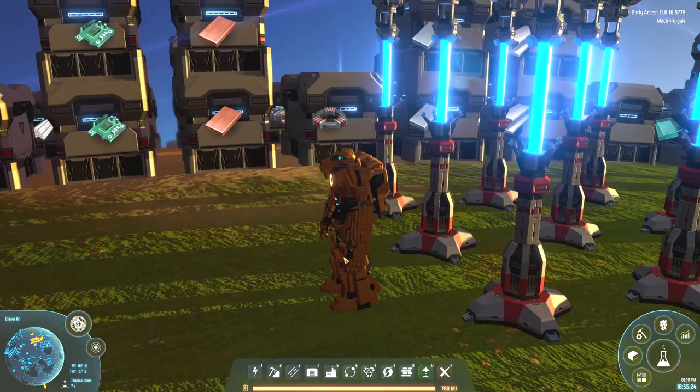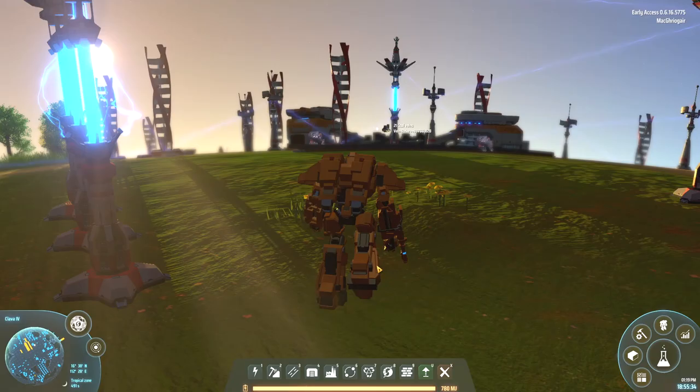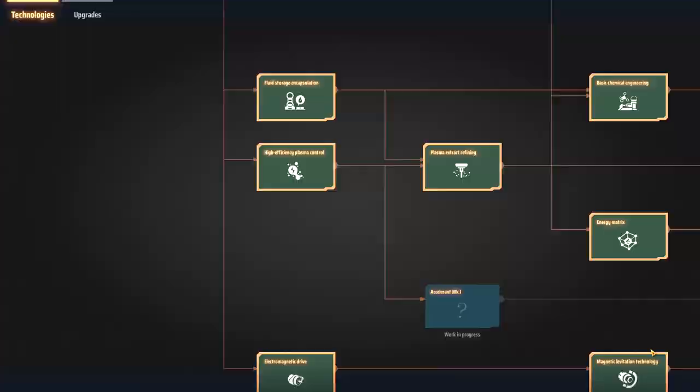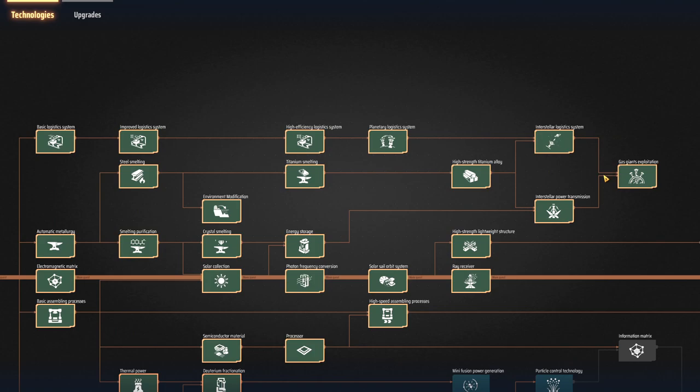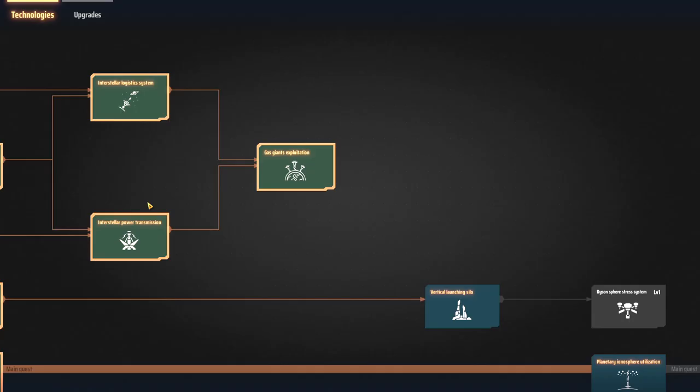Now, for those that don't know, the Orbital Collector allows you to basically grab the resources from the gas giant around your main planet. Before you can actually build the Orbital Collector, you need to research it. That is found all the way at the top here — Gas Giant's Exploitation.